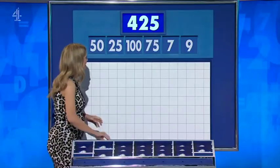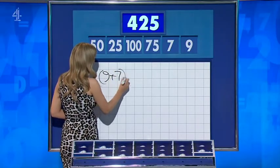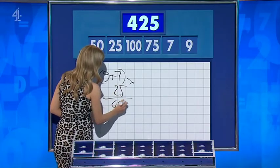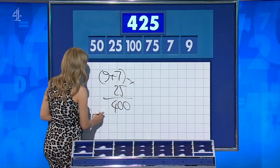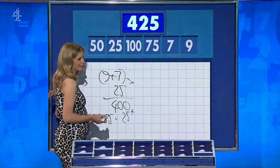Declan has 425, Adam has 425. Declan's method: 9 plus 7 is 16, times 25 is 400, and then 100 minus 75 gives the remaining 25 — there's going to be a myriad of ways to get this one. Adam's method: 75 times 7 is 525, then took off the 100. Lovely.